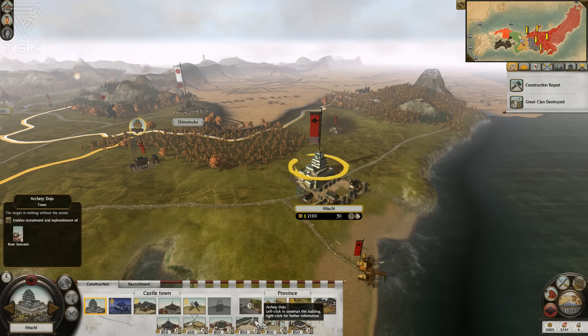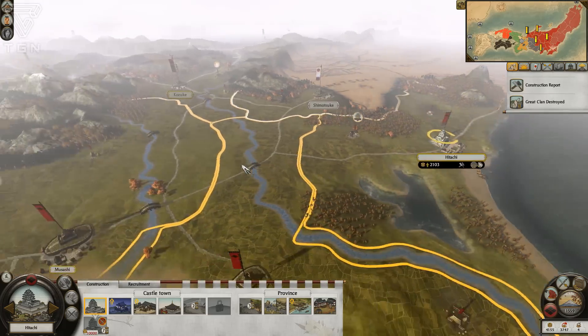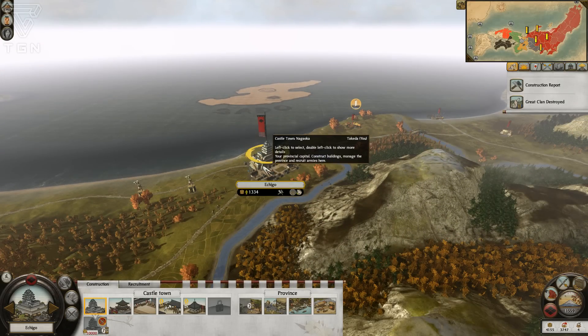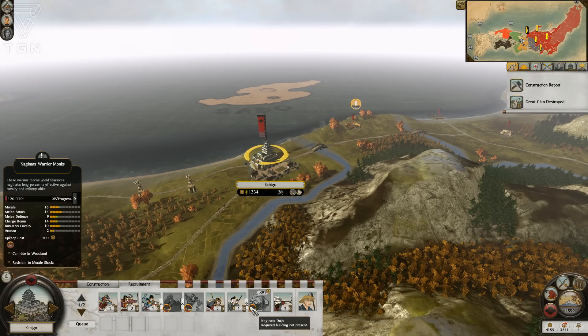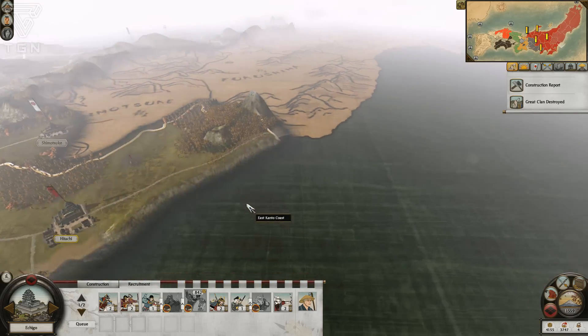Having some bow warrior monks would not upset me, so I think I am going to go ahead and build an archery dojo here. Up at Echigo — what used to be the Uesugi home province — we've got a monastery and a foot archery range, so we could probably just train there. If we build the naginata dojo we can get that too. If we built them in Hitachi I would get extra bonuses to those troops, but I'm questioning whether or not we really need that.